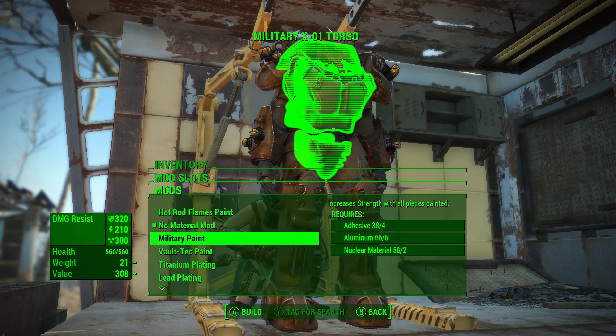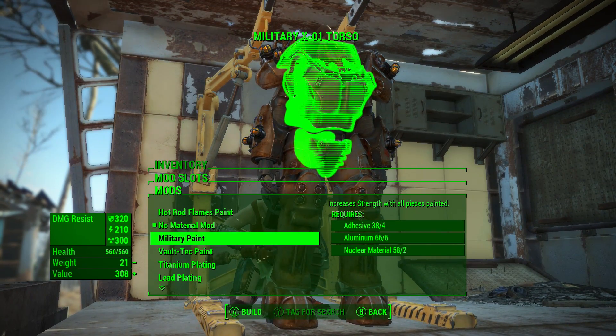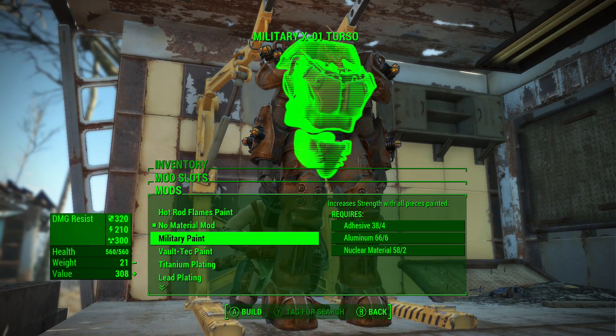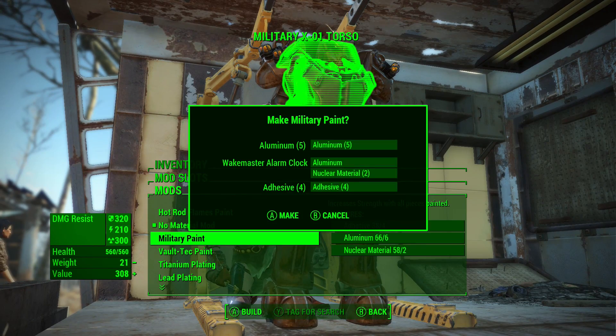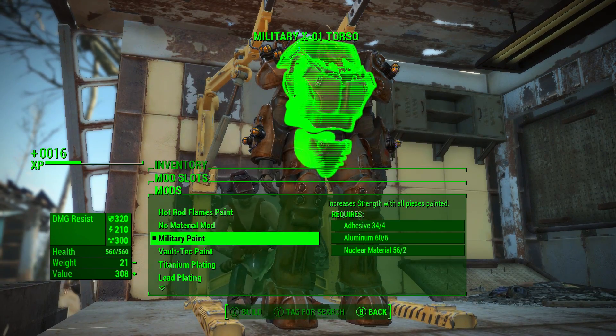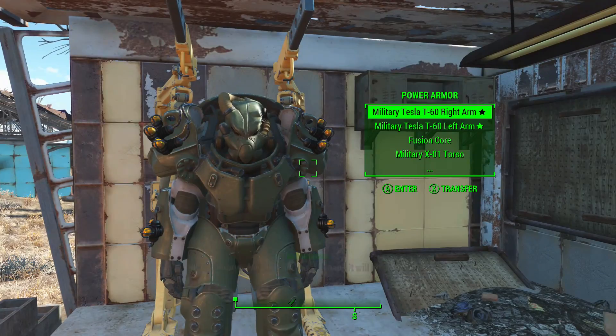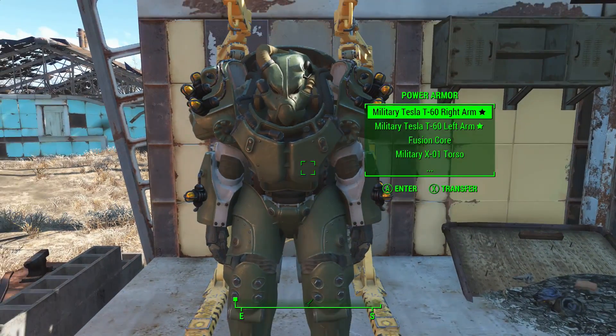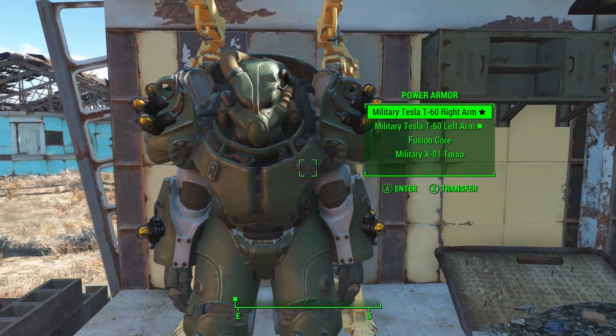So if we want that increased Strength, we're going to have to do military paint. And military paint does indeed require a lot of materials — particularly aluminium, adhesive, and nuclear materials. So let's just apply military paint to all of my pieces. So that right there is now this power armor in all military paint. I like the military paint — I like the kind of grey-greenness of it. I think it looks very, very cool. Now we're starting to get somewhere.